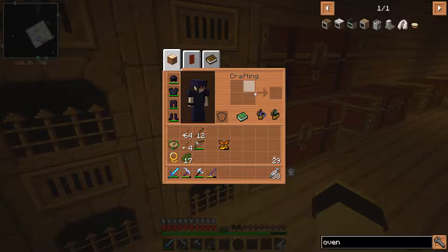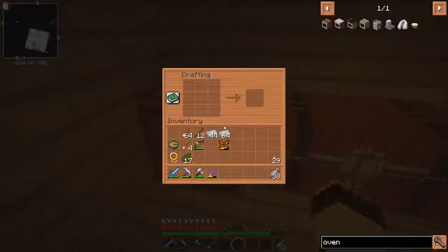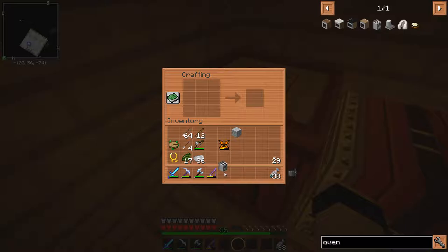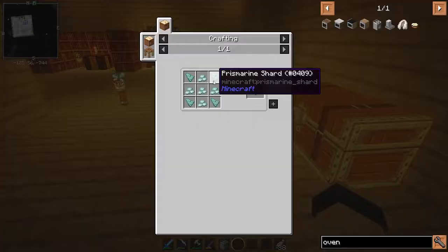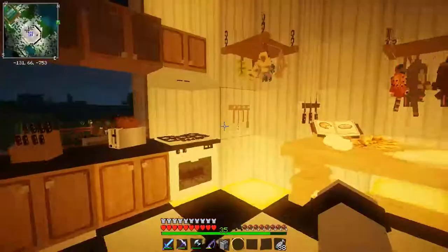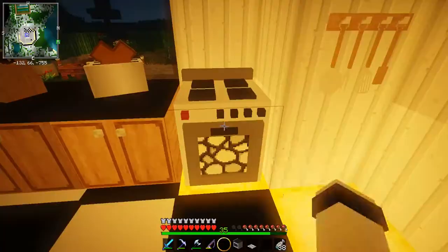Eight blocks of iron plus a furnace — this is a really expensive appliance. I am going to make a whole bunch of blocks: one, two, three, four, five, six, seven, eight. Put that in and surround it with iron, and we've got the oven. Now I just need the extractor fan — that's a sea lantern. How am I supposed to get a sea lantern? I need prismarine shards and prismarine crystals. I ain't going to a sea temple, so the extractor fan I have right here should work just fine. Even though this is completely made out of iron and the other two were just quartz — very interesting.